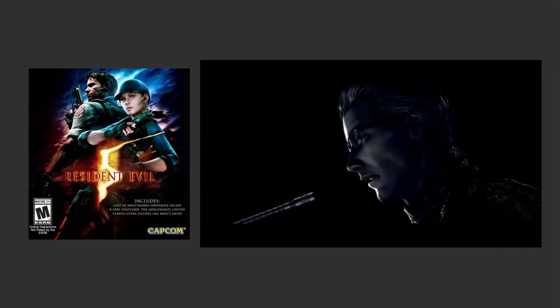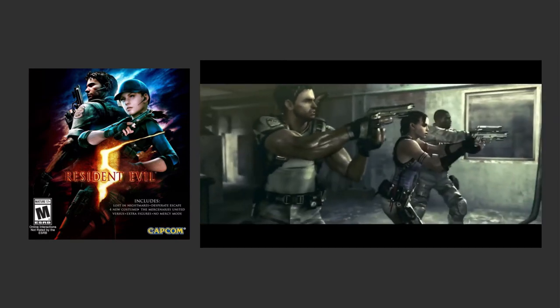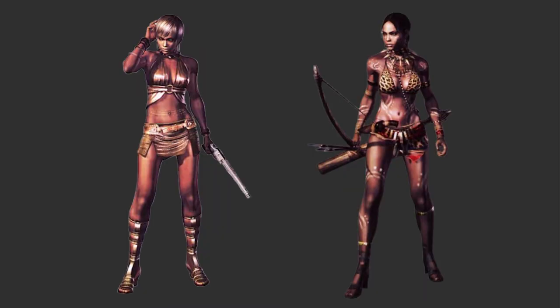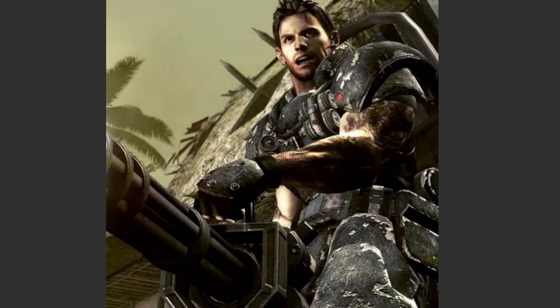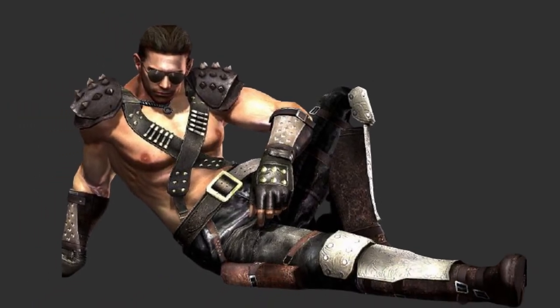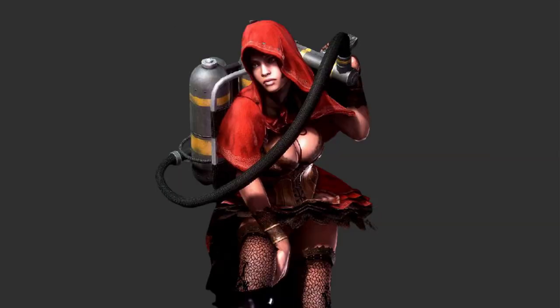2009 gave us Resident Evil 5, where meeting different qualifications would unlock alternate costumes for Chris Redfield and Sheva Alomar. Chris got the camouflaged, almost zebra print safari costume, and a STARS uniform once again inspired by his look in Code Veronica. Sheva got the gold lamé clubbing look complete with blonde hair, alongside the rather cliché, even racist some say, tribal outfit. Through DLC or buying the Gold Edition of the game, you could also get the tank-like heavy metal costume for Chris and an edgy shirtless warrior costume. Sheva gets the business costume, likely inspired by Ingrid Hannigan from Resident Evil 4, and the Red Riding Hood inspired fairy tale outfit.